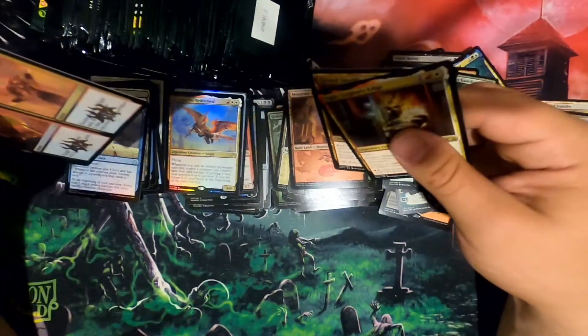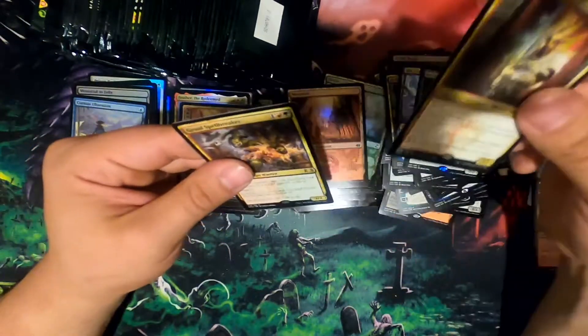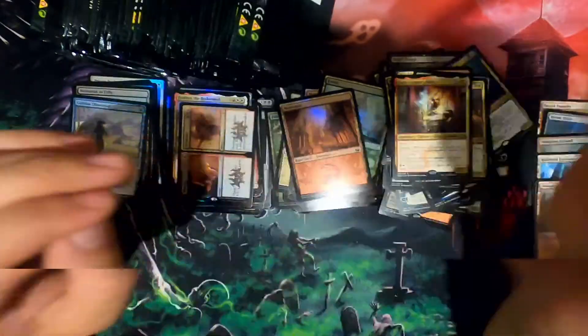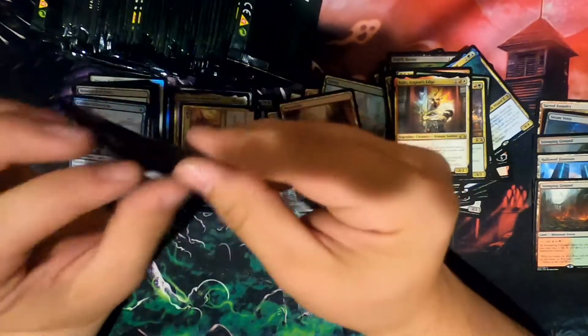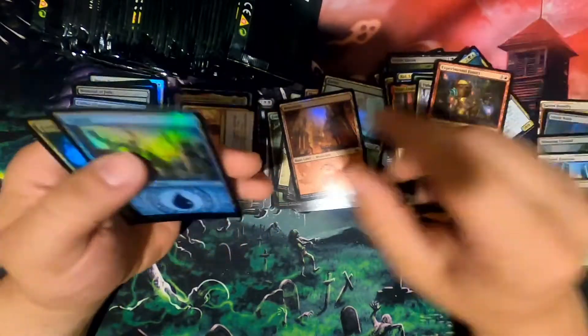Grawl and choice. Oh, at least it's a rare, right? Guys — Grawl Spellbreaker. I feel like I'm flying through this, but there's so many it doesn't even matter. Tithe Taker. Frill Mystic — decent card.